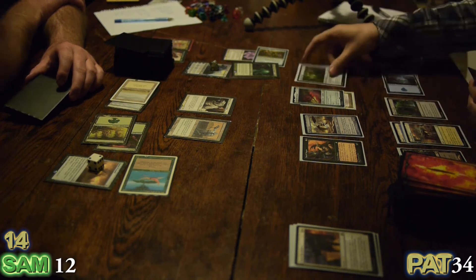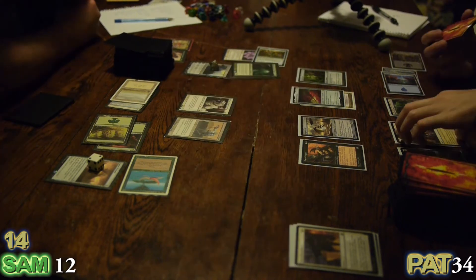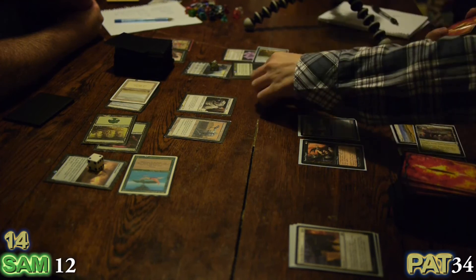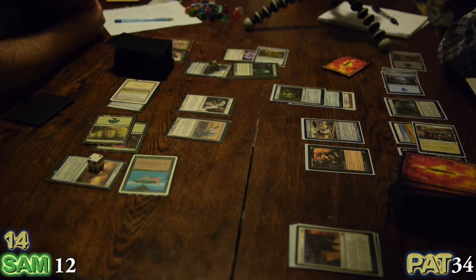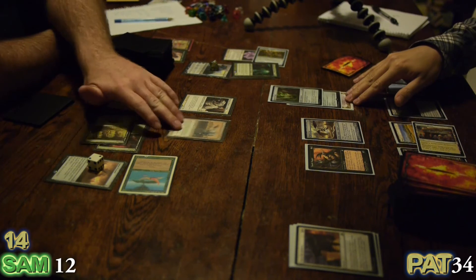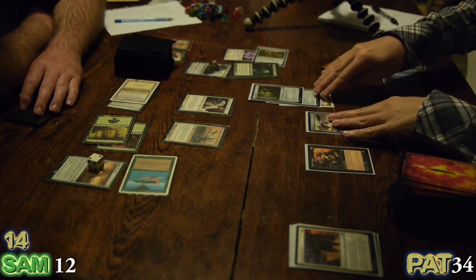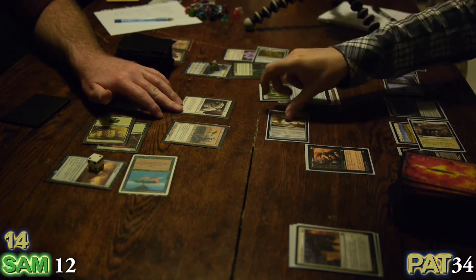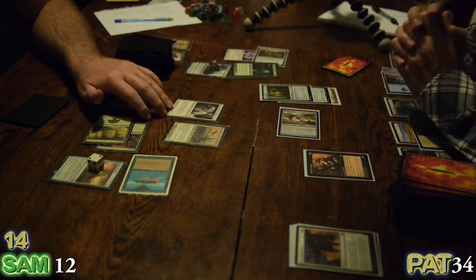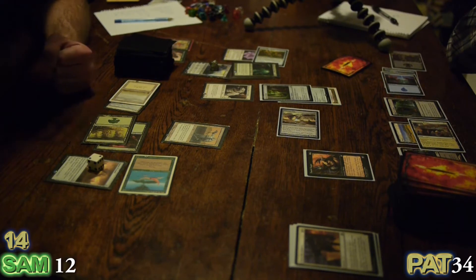I'm going to put down a Horned Cloak — a creature gets Vigilance, Trample, and Haste. I'm going to equip and pump him a bit. Just you wait till next turn. I'm going to be a sport and attack you with the 14-14, and have Pilgrim's Eye come across. I'll double block. You're absorbing five points of damage, ten will come through. Commander damage will kill you anyway — deal ten, put you down to three.